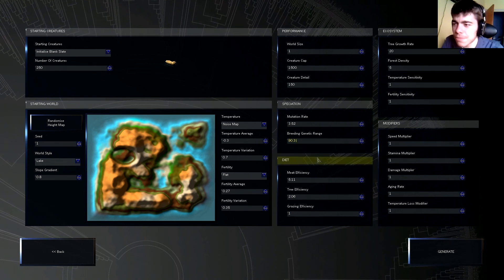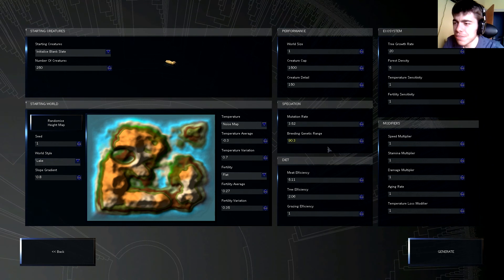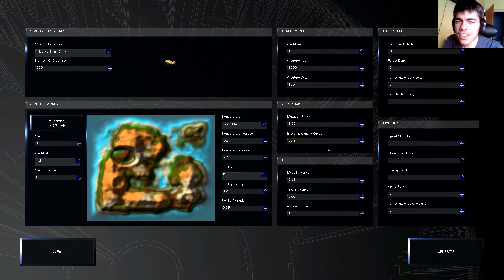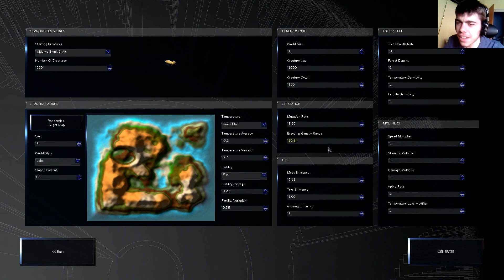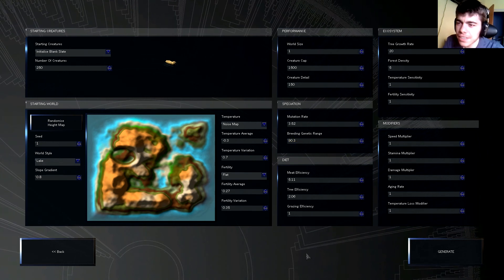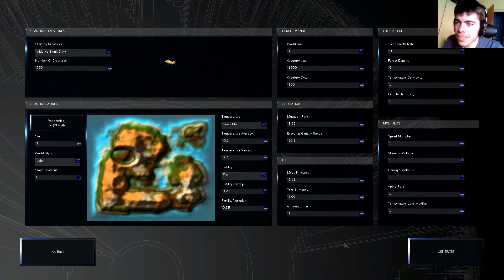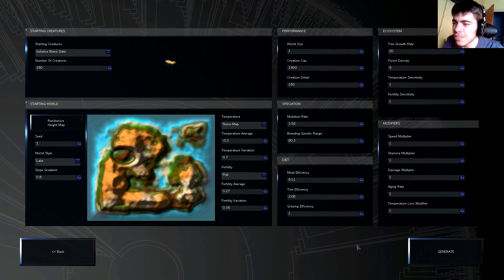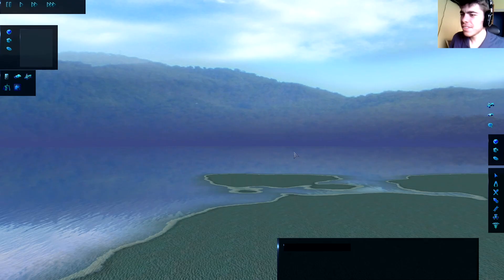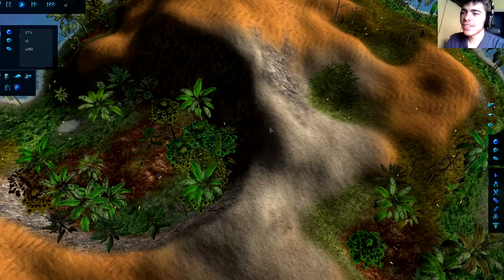This also happens in real life — there are animals from the same family but different species that can mate. I believe they tried with lion and tiger and obtained the liger. The problem is that the species obtained afterwards are sterile so they cannot really survive. But yeah, it should be pretty interesting — let's generate and see what new things there are.